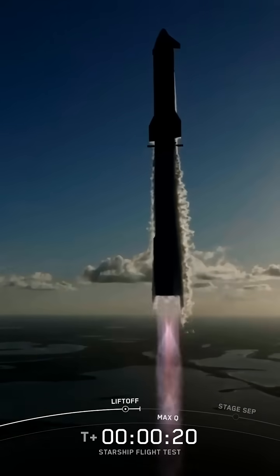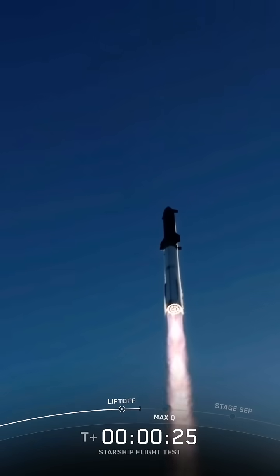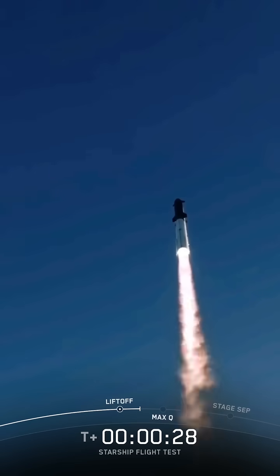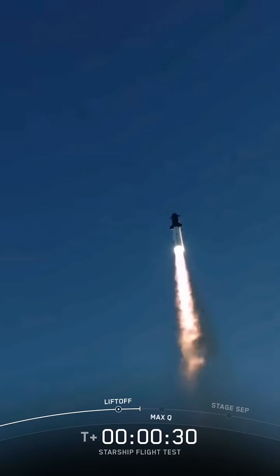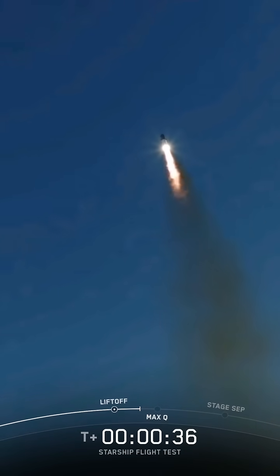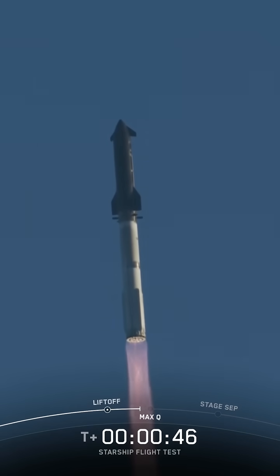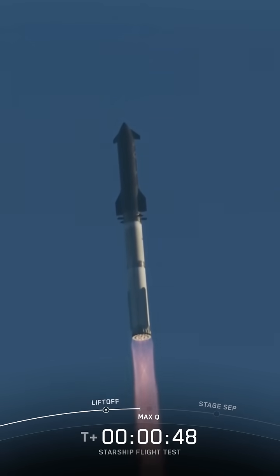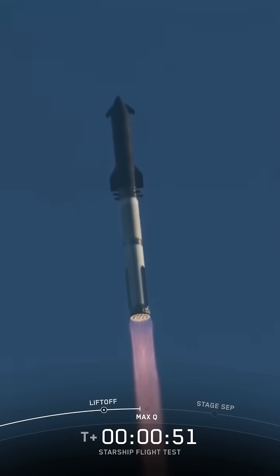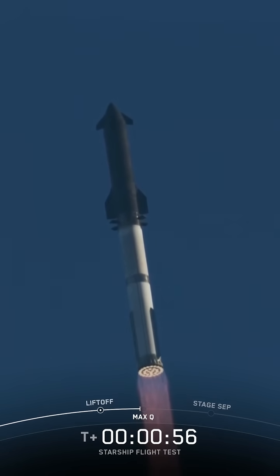Vehicle catching downrange. Booster Raptor chamber pressure nominal. Booster and ship nominal power and telemetry. We are about 45 seconds into flight. We're still getting the rattle here at Star Factory. We are seeing 33 out of 33 Raptor engines lit on Super Heavy as it arcs across the Gulf.